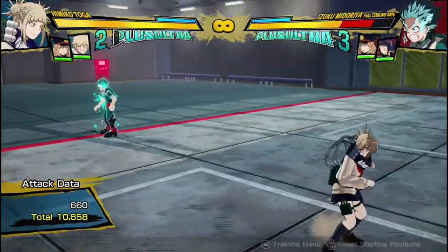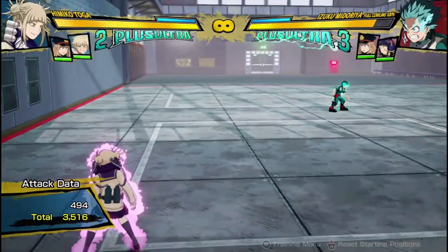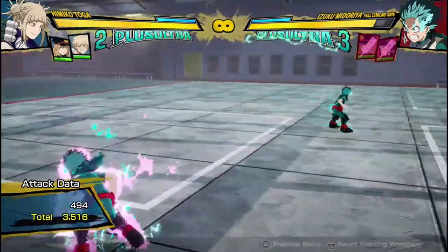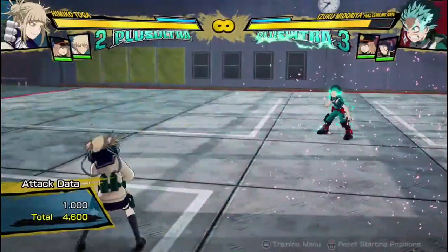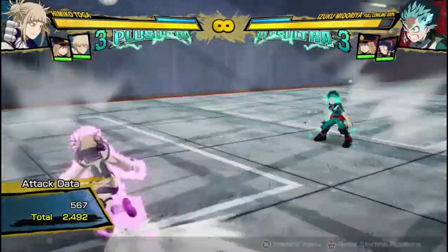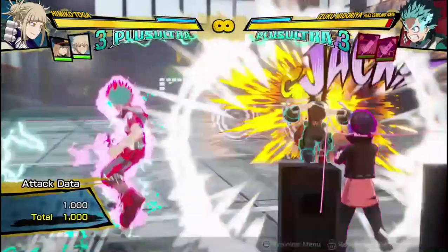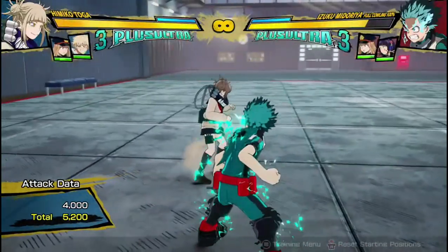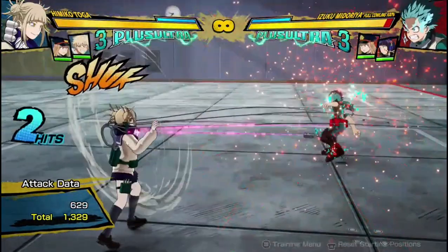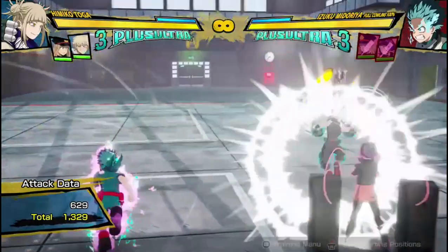She has increased damage in the transformed state, and it's really fun because you have access to four supports when transformed — you have access to your own, but you don't even really want to use those because you get to use your opponent's for free and it costs you nothing. So you can have so many supports happening on screen at once, it can be really crazy. I like to pull out all four at once and bring out a red attack — it looks ridiculous, and it's a good way to end the round because there's so many things happening, it's almost impossible to sidestep or dodge them all.